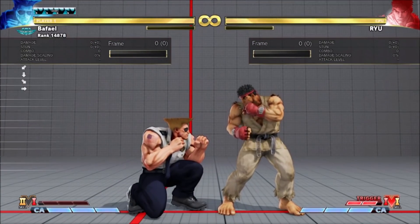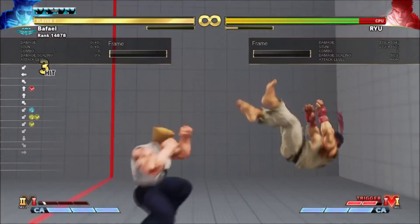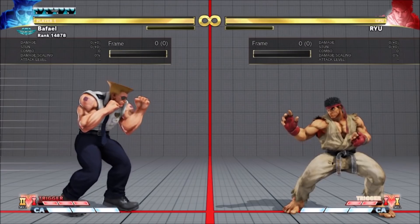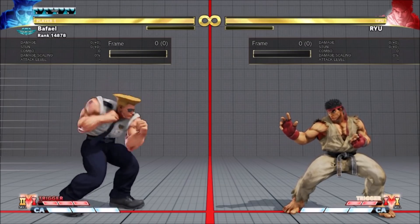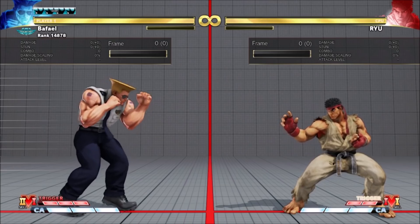On hit it's plus 4 at worst, and Guile can link into a light normal and complete a combo. If you connect it from farther away you'll get progressively more plus. You can link it to slower attacks, but obviously you'll be too far for most of your combo-friendly normals.